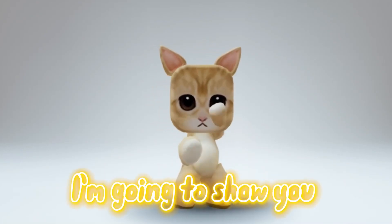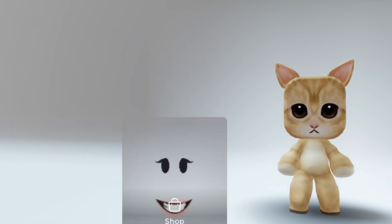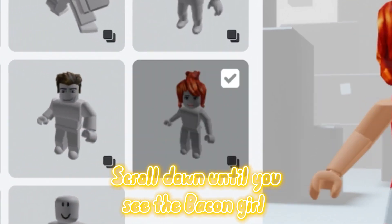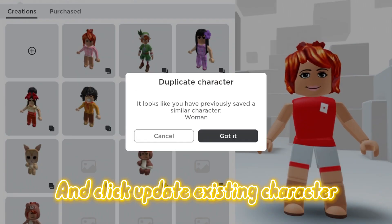Hey guys, I'm going to show you another glitch today. Click customize, go to purchased, scroll down until you see the bacon girl, go back to creation, and click update existing character.